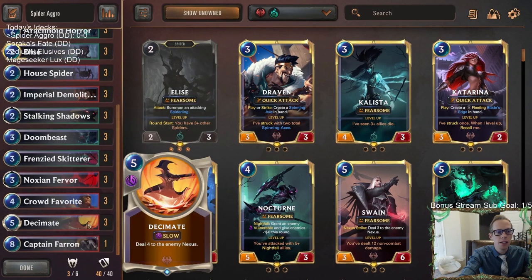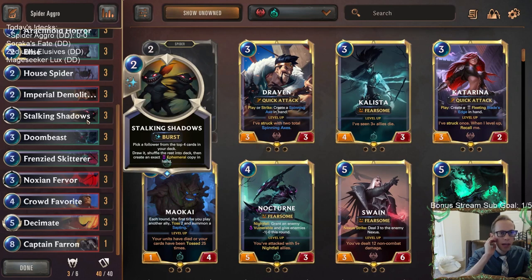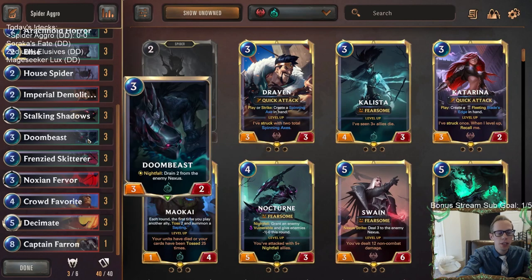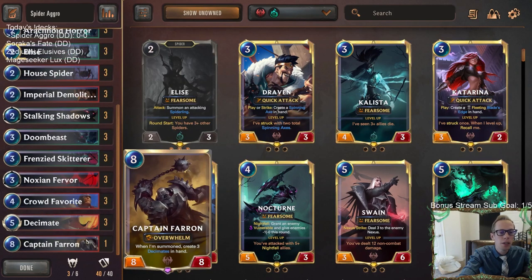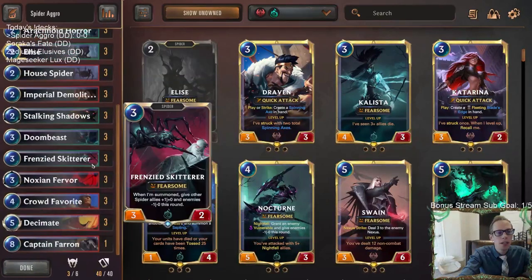We also have Decimate, which can do four damage to the enemy nexus, and Stalking Shadows can almost be like a Decimate if we use it to find Imperial Demolitionist or Doombeast. We also have Nocturn Fervor for some nexus damage as well, so we have a lot of reach. And then finally, one Captain Farron at the top end for if our opponent has stabilized — pretty cool little burn deck.